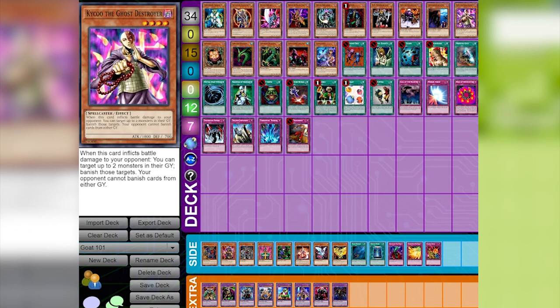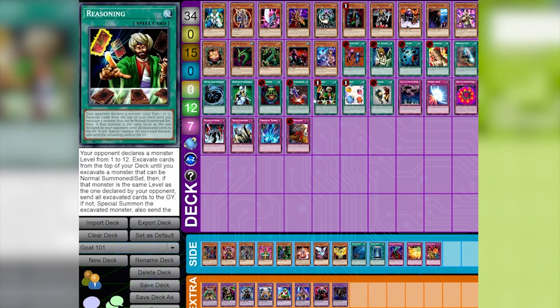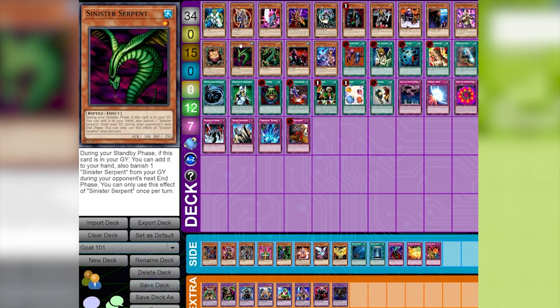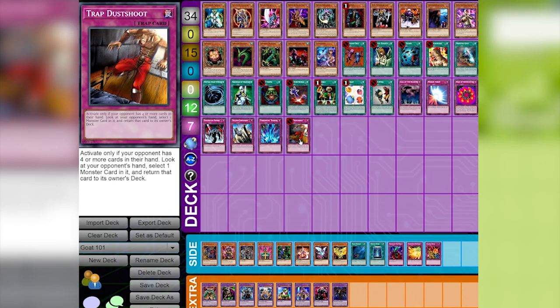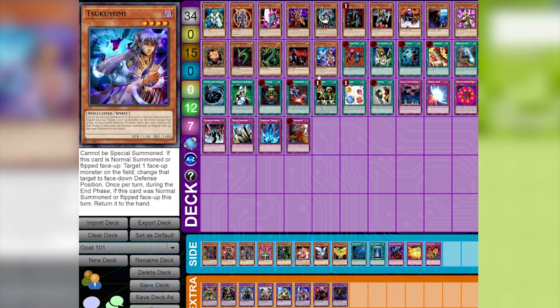Jumping into it, we have monster cards, spells and traps, of course. There's a lot of cards in GOAT format. The thing with GOAT format is that it's not just a couple of sets — it's everything leading up to this point. This was 2005 Yu-Gi-Oh, around the middle of the format. So you had everything from 2000 to 2005 at your disposal minus some banned cards, which we'll get to. Specifically, the format goes from Legend of Blue Eyes to the Lost Millennium set — so no Cyber Dragon, no Zure-ion.